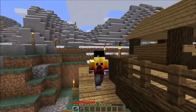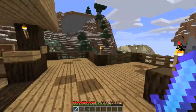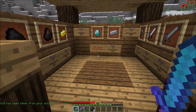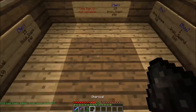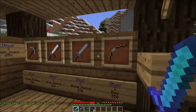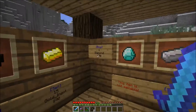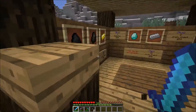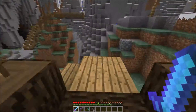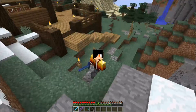The server IP is also in the description below if you want to hop on and play. The old spawn, as you can see, I went ahead and left it and made it into a little trade post. You can buy some resources, tools, that sort of thing, and actually sell some too — so yeah, looks cool.